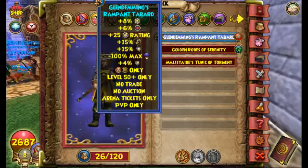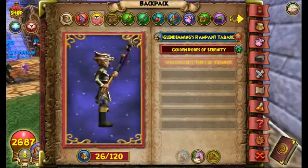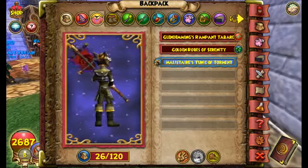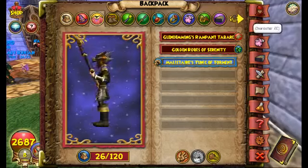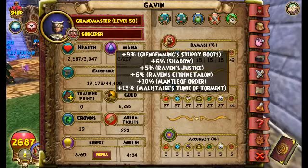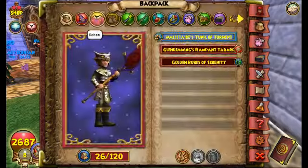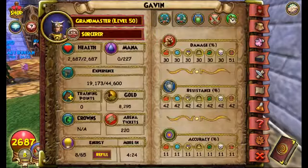If you do not have the Warlord Robe, I recommend farming for the Malister's Tunic, because that is the best level 50 robe you can get. Look at my stats with this — this is what I had before I had the Warlord Robe. I had 49 damage, 44 resist, 44 balance resist, and 27 all resist. Then look at what happened when I got the Warlord Robe — it increased my damage and resist by an extreme amount.